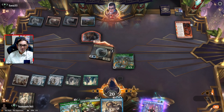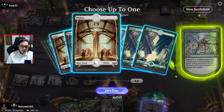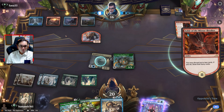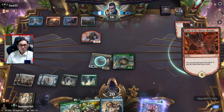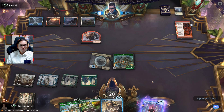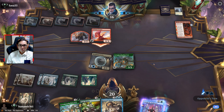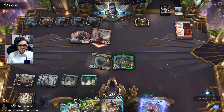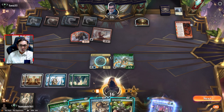We'll get one island and one plains. That's the one thing I like about having double strike on Kodama — you can get two triggers off of one attack. So if we draw a land we could technically get Fight Rigging off. Nope, didn't draw a land. Alright, so we could go double Fight Rigging.